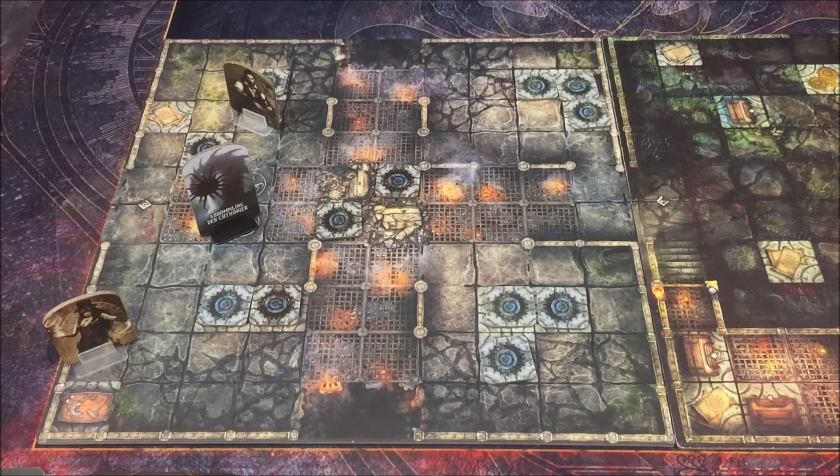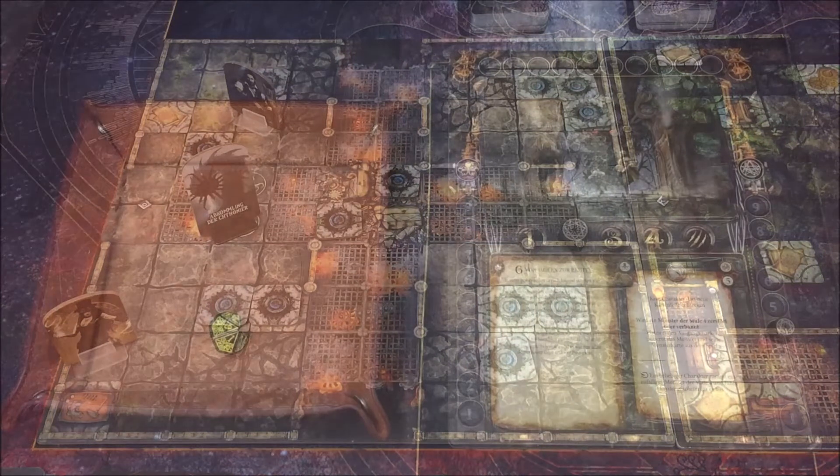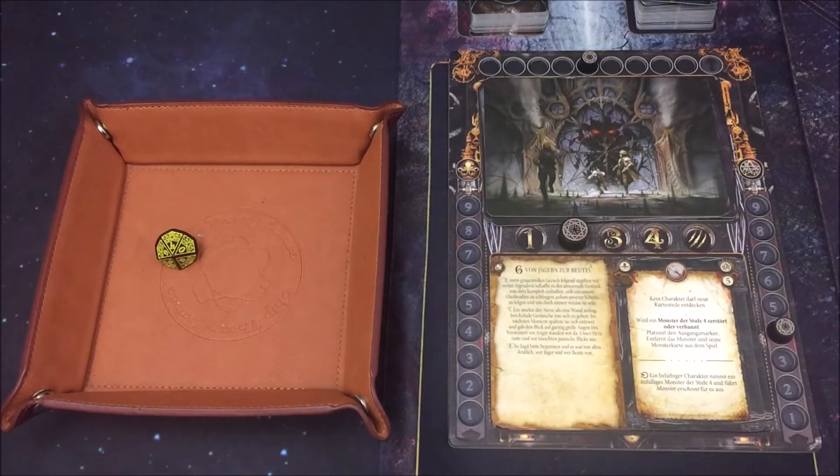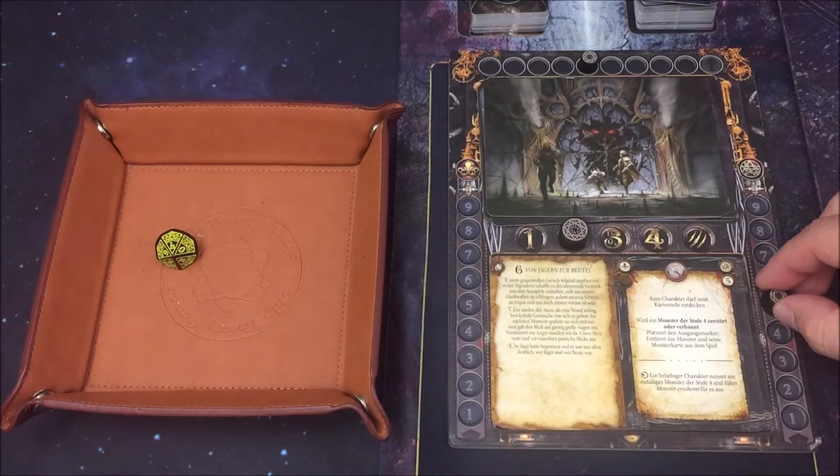Die Erscheinungsphase können wir überspringen. Machen wir weiter mit der Horrorphase – der Horror-Tracker ist auf einer 4. Mit einer 4 lösen wir leider ein Horrorereignis aus. Dieser geht wieder zurück auf die 5 und die Monsterbedrohung steigt.